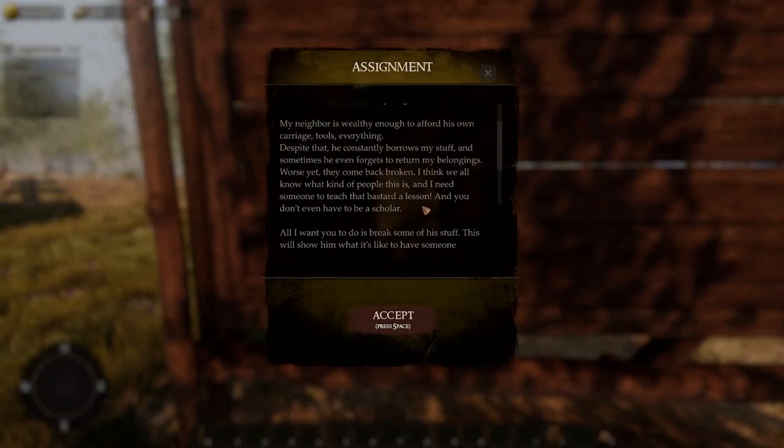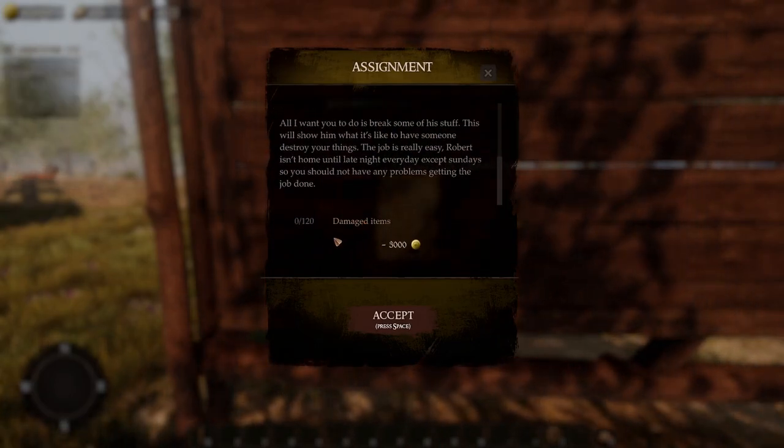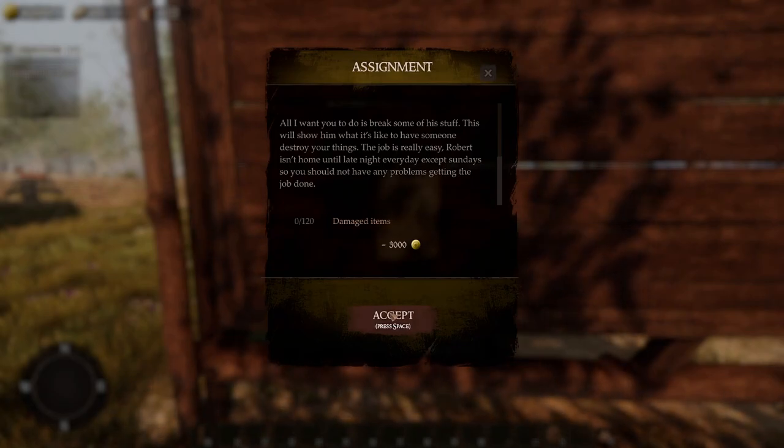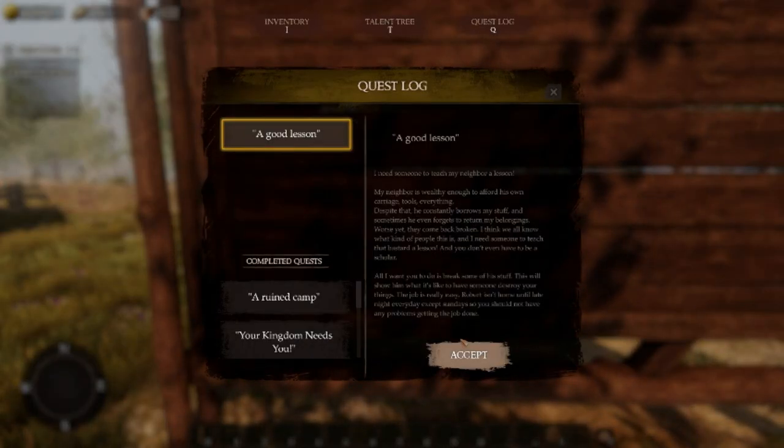Our next quest is some sort of neighbor something — we got to fix some damaged items. This is zero out of 120 and I have no clue what this is going to be like. I'm sure it would tell us if I were to actually read it. Wow, would you check out this huge area!